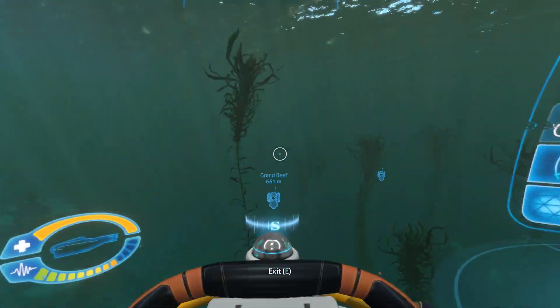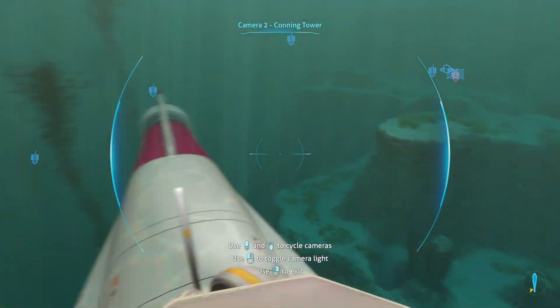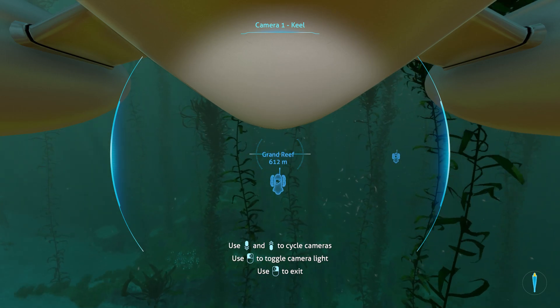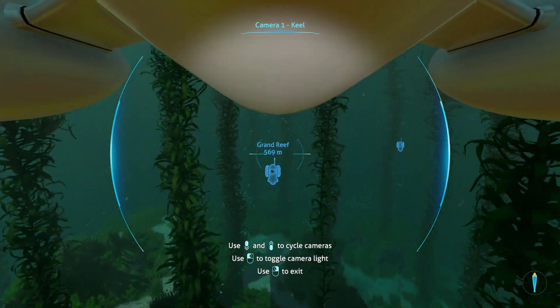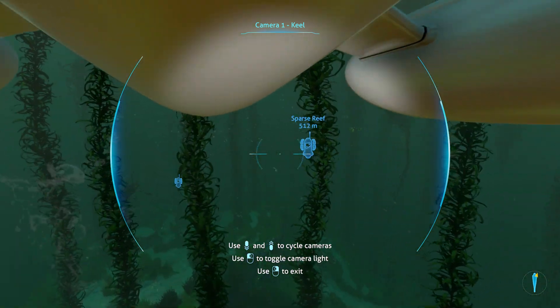Let's go ahead and descend a little bit. Just need to make sure the tail end of the ship doesn't run into anything. I'll use the cameras to navigate so I can look around while I move in one direction. There's the original landing spot which we're cruising by. We're now about half a kilometer from the Grand Reef marker.